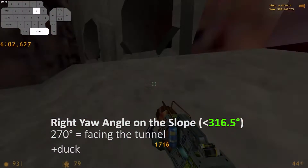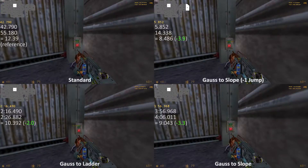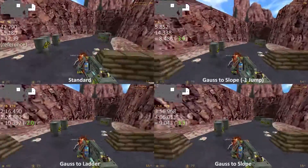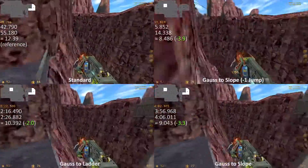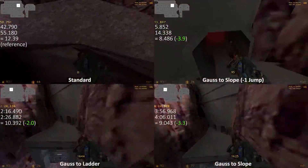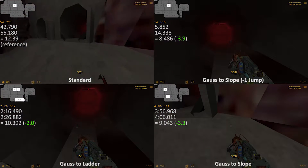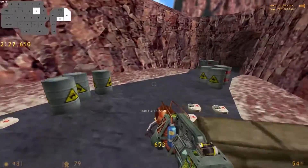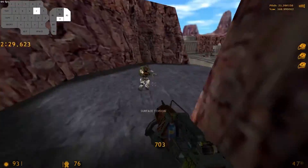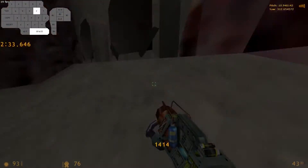Then you will be able to get the trick even when crouched. Comparing different setups, the gauze to slope skipping one jump saves around 4 seconds compared to getting stuck on the cliff side, and also around 2 seconds compared to gauze to ladder, which can be considered a bonus if you get everything right. Because of your speed, it will be very difficult to even get a fluent follow-up into the pipe.